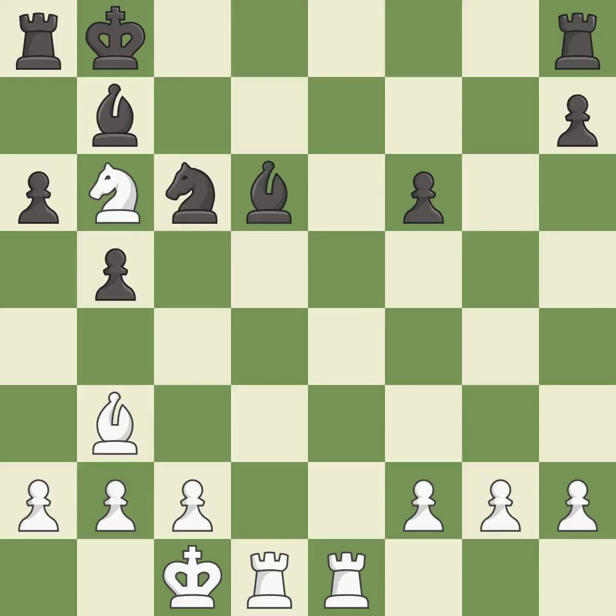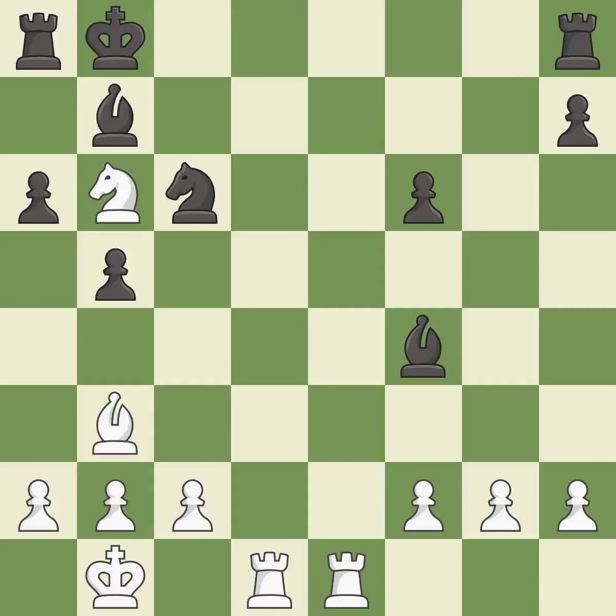This moves the bishop to safety — it is best. This steps away from the checking bishop — it is best. This activates a rook by developing it off of its starting square — it is best. This forks pieces by creating a simultaneous attack — it is good.